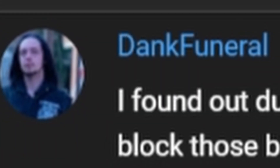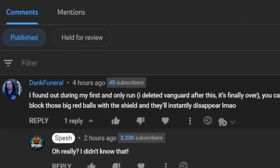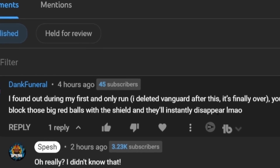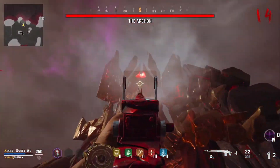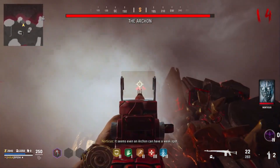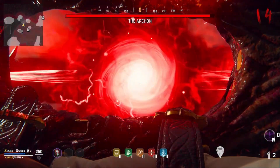I have to give a huge shout out to the homie Dank Funeral, who showed me this in my comment section on YouTube. This is actually super, super broken. Dank Funeral said: 'I found out during my first and only run — I deleted Vanguard after this. It's finally over.' Can't say I blame you, bro. You can block those big red balls with the shield and they instantly disappear. I went in and tested this and Dank Funeral is absolutely right — if you have the shield out when he throws the red ball at you, it'll just go away. The Decimator actually protects you from it, and that's not like a glitch or anything. That's actually a feature, because the shield is designed to protect you from anything trying to hurt you.